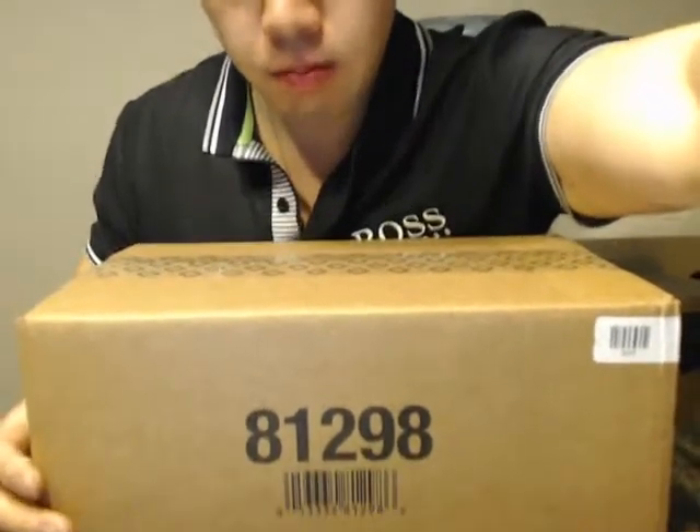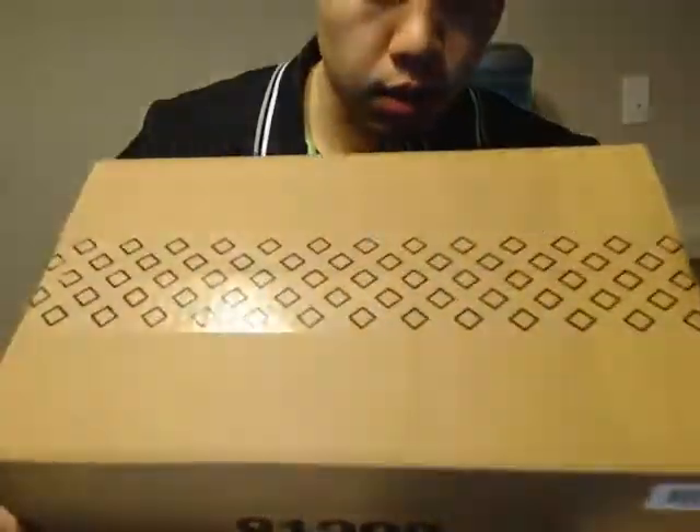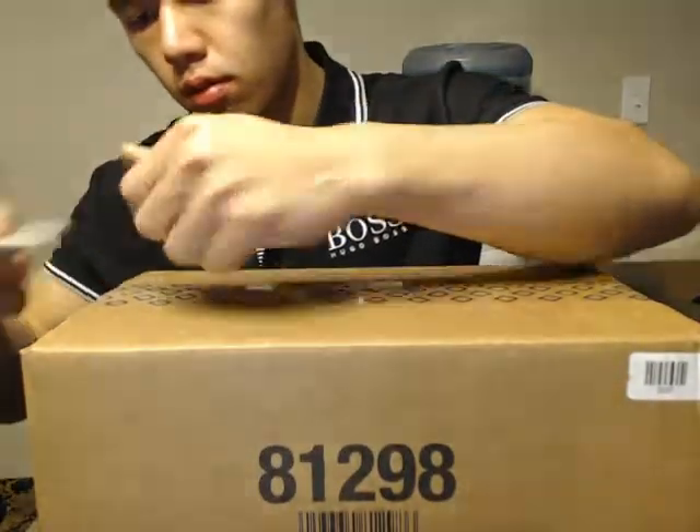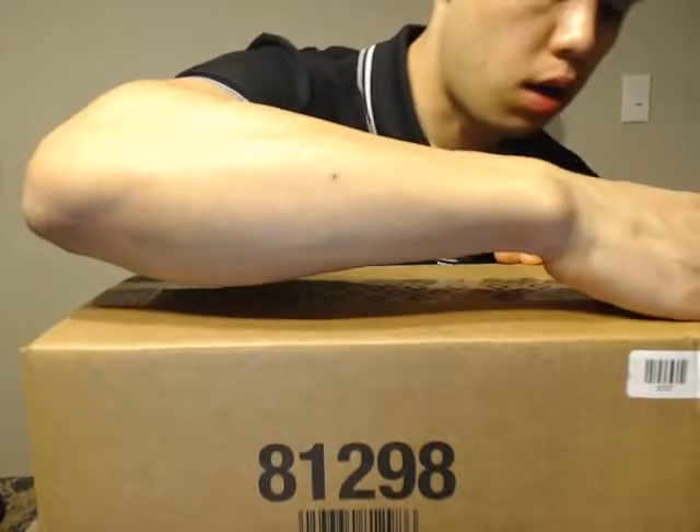Hey there guys, welcome to K's. We're just going to quickly go over the first case of Black Diamond, because I need to pull a couple boxes out to list for double box break number 290. For double box break 288 it's gonna be the first two numbers, 289 is gonna be the next — the third and fourth set.